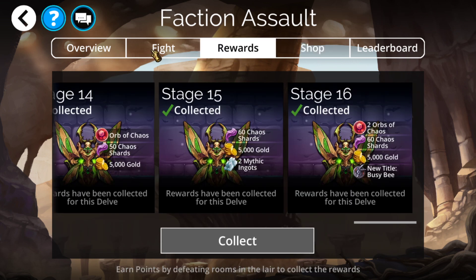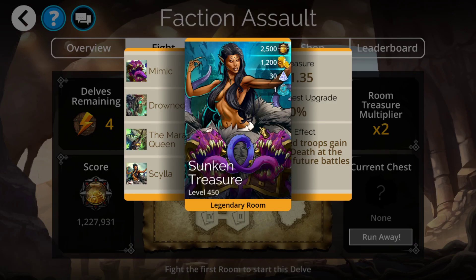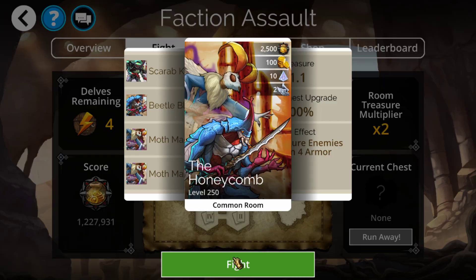As far as the faction layout, it's a hive with basically a honeycomb shape. There's a guaranteed treasure room every single time — you can simply take a straight path there, or you can do the entire honeycomb and then the final battle. Those are basically your paths forward if you want to do this delve.